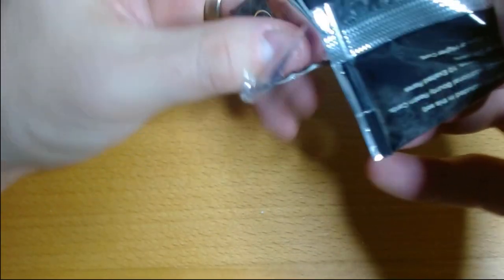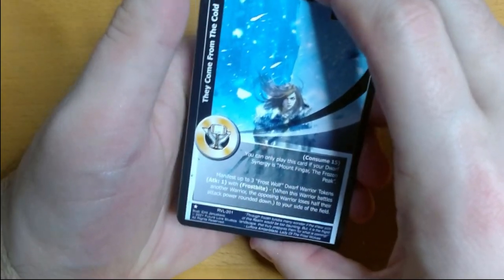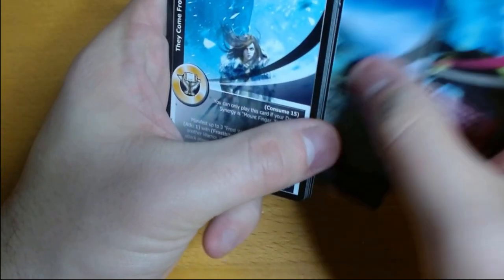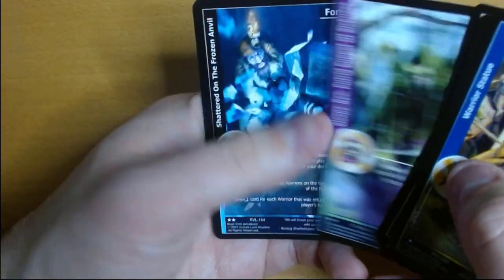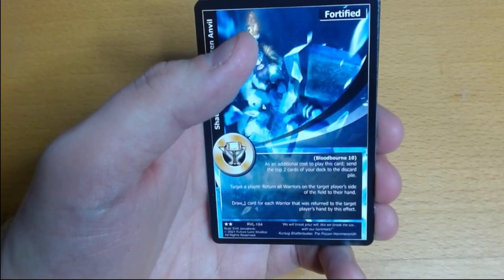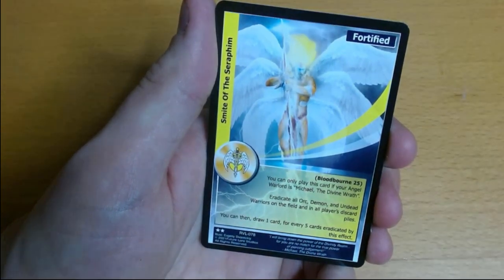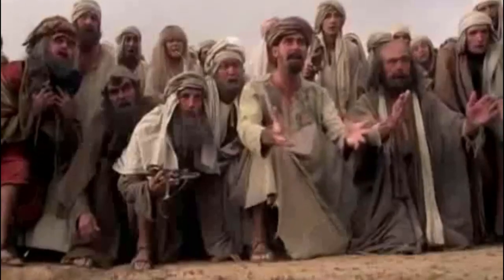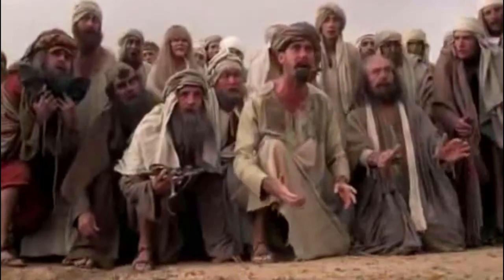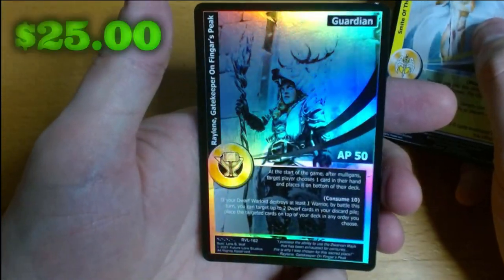There is a rumor that the exalted takes the place of a renown, but in my other box where I did get an exalted, I also got two renown — so fingers crossed we're hitting one of those today. Hero — I need a hero. Someone said I was getting the Demon Guardian, so I guess we have to get that. Shiny! Here we go — I'm not the messiah. It's Raylene again — I do have this one. Let's see if this one's cleaner.